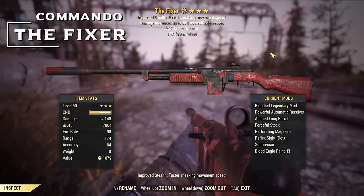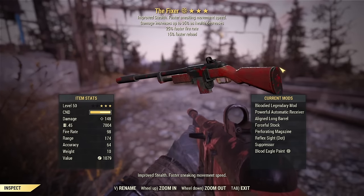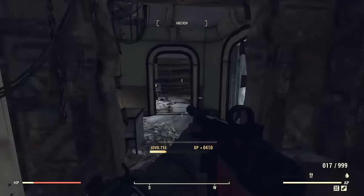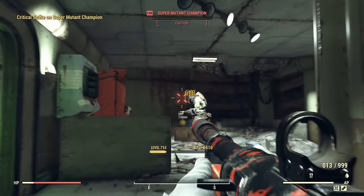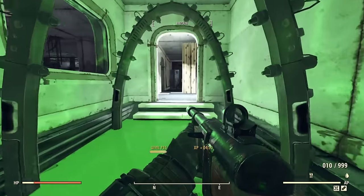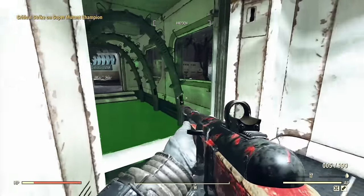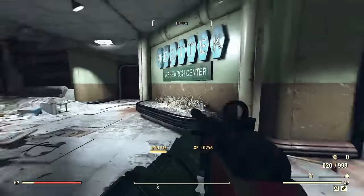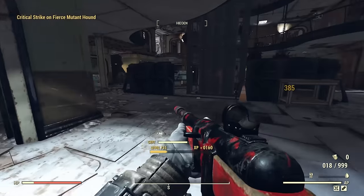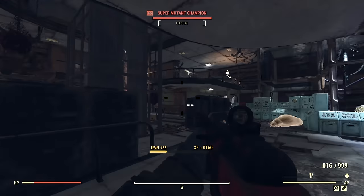First up we'll kick things off with the Fixer. This weapon meets my requirements — nothing to do with daily ops, expeditions, or faction rep. Nowadays it's much easier to get than in the past. The main way is to get the plan to drop from the Encrypted event, but the Fixer is a tradable weapon and extremely popular so you can find it in a lot of player vendors. Players can also drop or craft one for you — just ask nicely on the forums or discords and give them the components needed.